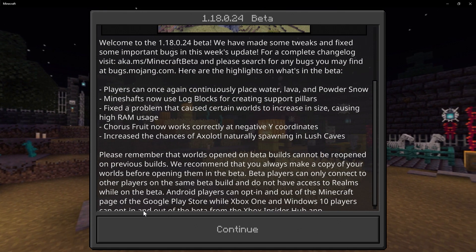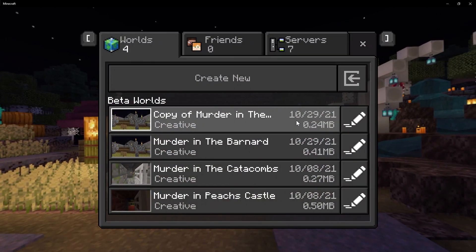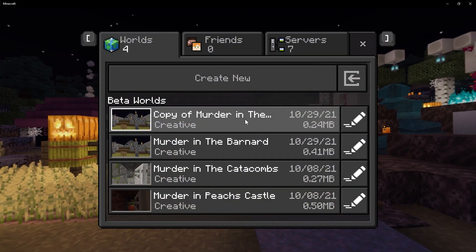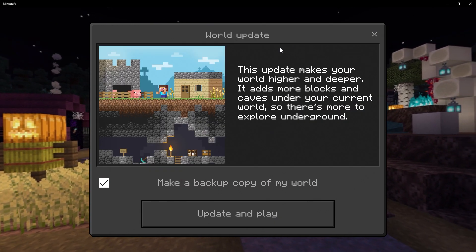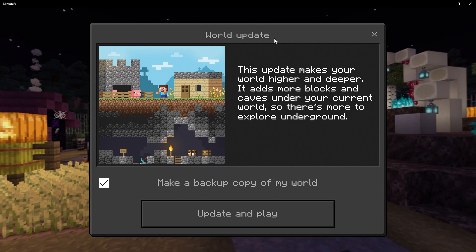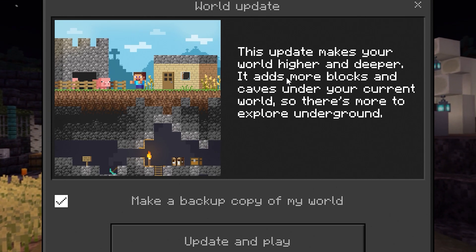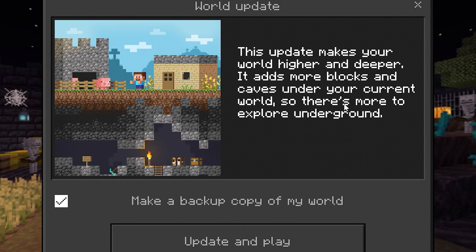Out of all the features in this week's beta, there's actually one that's not present on the change log. If I click on play and click on one of these old worlds — these are worlds that I made in 1.17 — we get this new pop-up: world update. This update makes your world higher and deeper. It adds more blocks and caves under your current world, so there's more to explore underground.